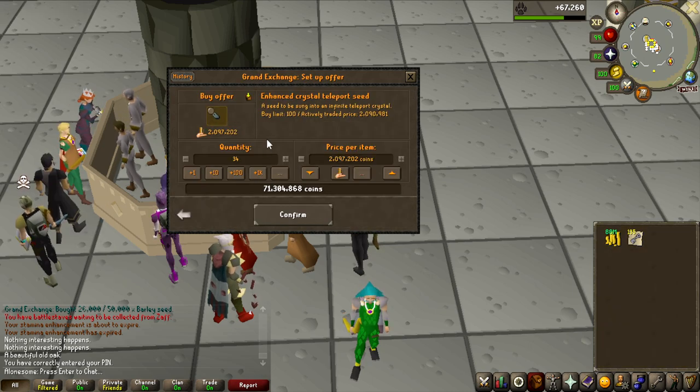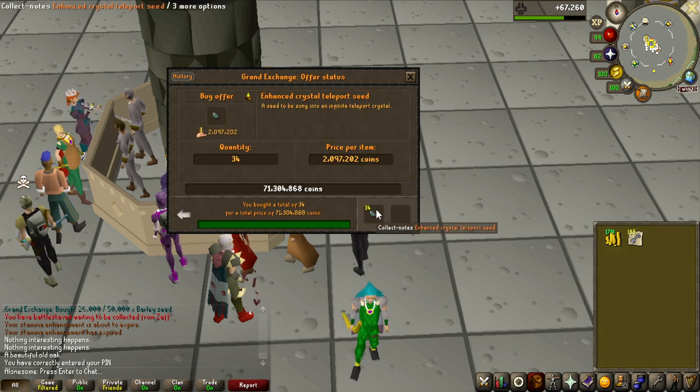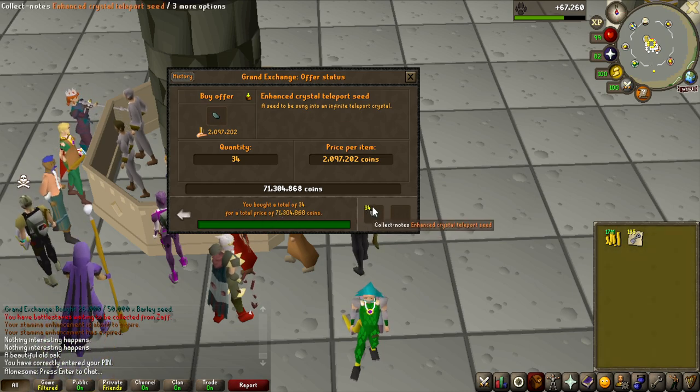The second thing we need to do is buy 34 enhanced crystal teleport seeds. I think this is the most efficient way of getting crystal shards if I'm going to be buying them. Collecting 5,000 of these manually would just not be a thing. They seem to be selling slightly below the medium price — they instantly sold all of them. So 71 million plus 11 million, roughly 82 million is the investment in this video.